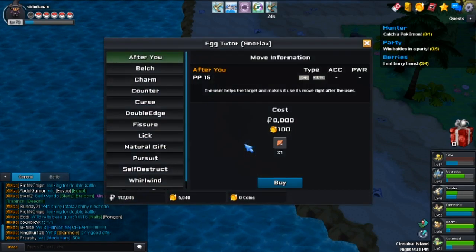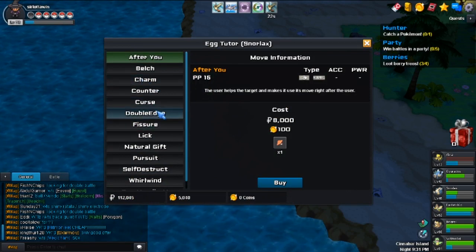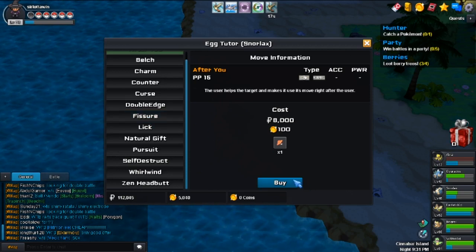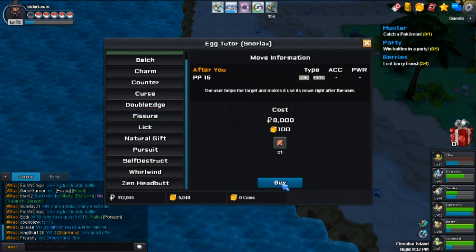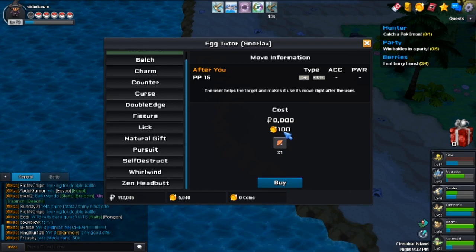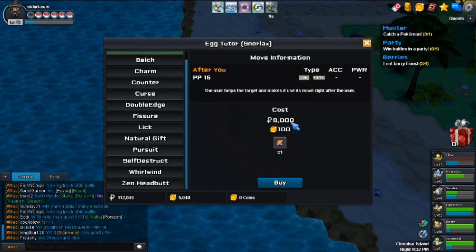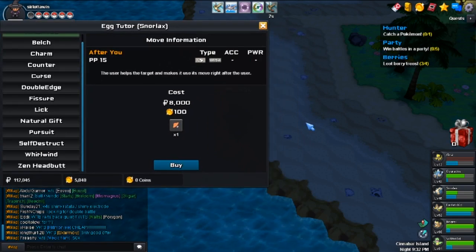Snorlax can learn moves — for example, Double-Edge or Fissure, which is a one-shot move. If you click buy, you're going to spend 100 gold, your big mushroom, and 8,000, and then it will ask you to forget a move.